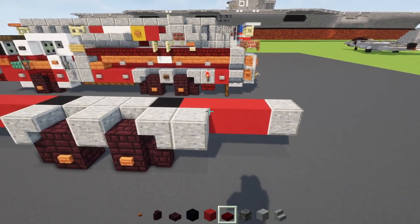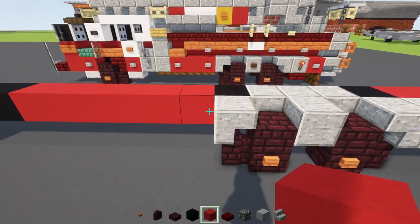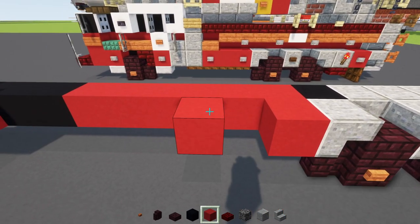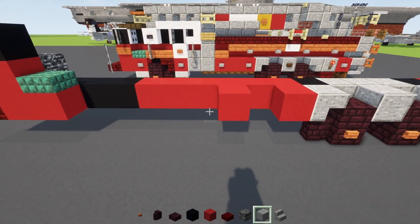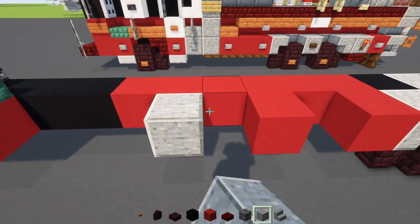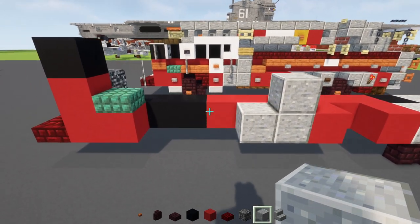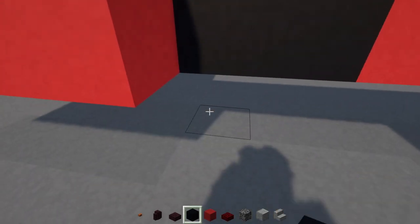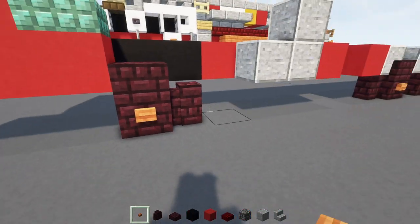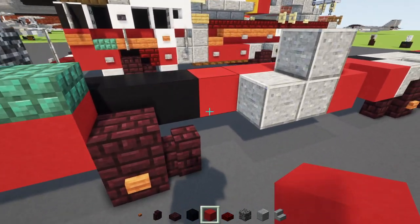Add a polished andesite block at the back and then a red concrete block. In the front, add another red concrete block, skip a block, and add another one. Then add polished andesite in an L shape. Then the wheel: nether brick block, nether brick slab, nether brick wall, acacia button to the side.